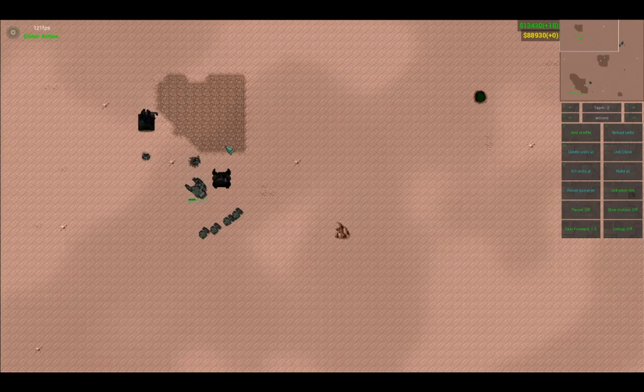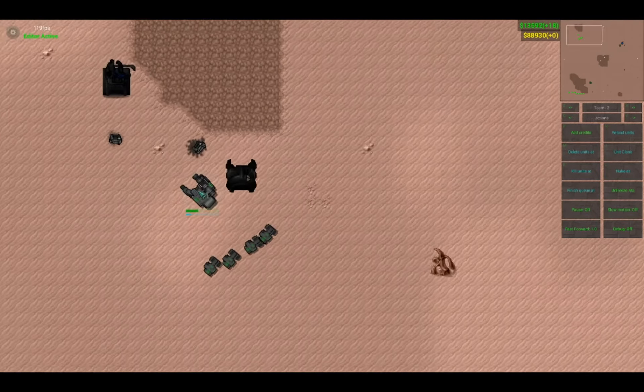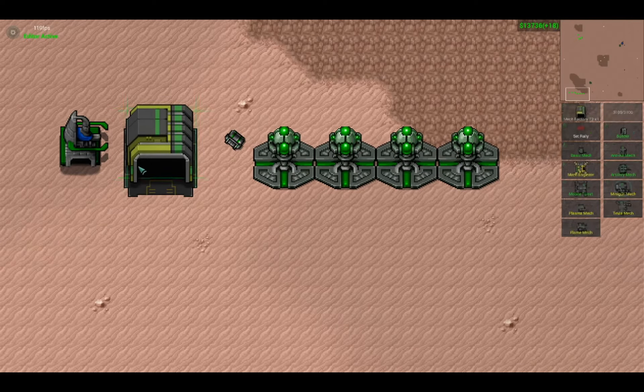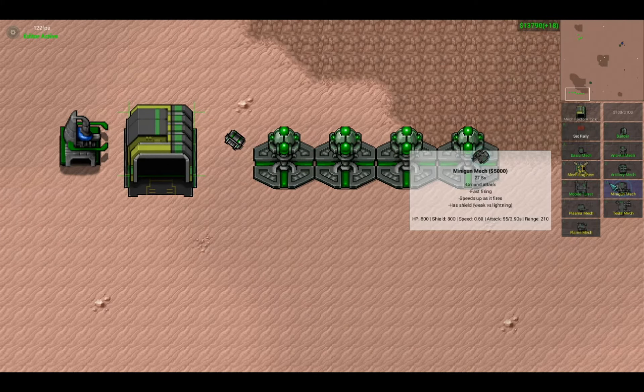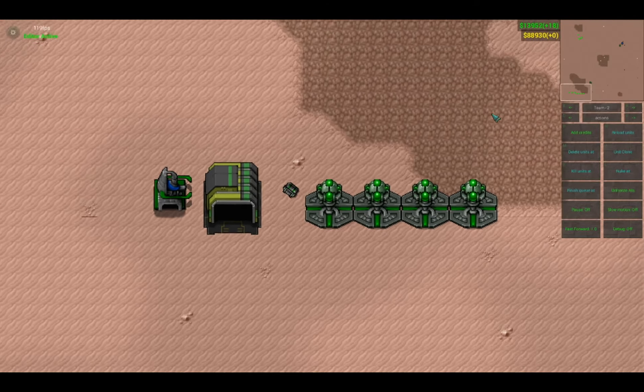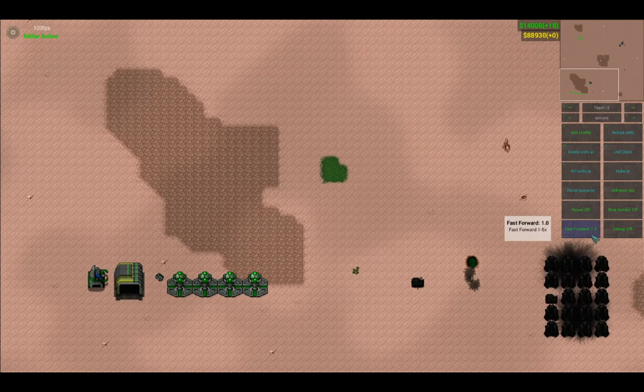If they only have a couple Tier 2 turrets, maybe some flamethrowers, even just an artillery, you can destroy it and take this out and win a game — or at least kill one person. The disadvantages of this are it takes a long time to make and a lot of money early game. The Minigun Mech costs 5,000 to make, not to mention a Tier 2 mech factory is also very expensive — I believe it's like 4,000 or something.